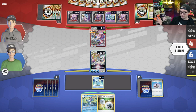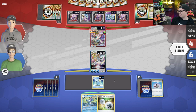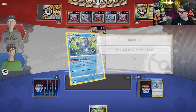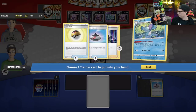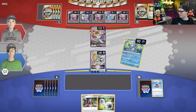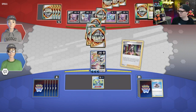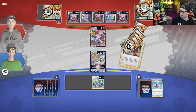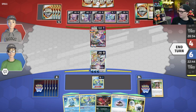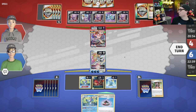Only having one Marnie in the deck is also a little suspect because you're very much depending on this working — and if it doesn't work, you don't have another Marnie in your deck, which is quite bad. But that was actually a pretty nutty draw off of the Marnie — like an obscene draw, really. Because now I can use my Starbirth, and we are going to grab the Path and the Double Turbo Energy.